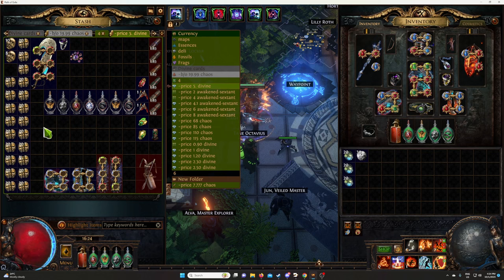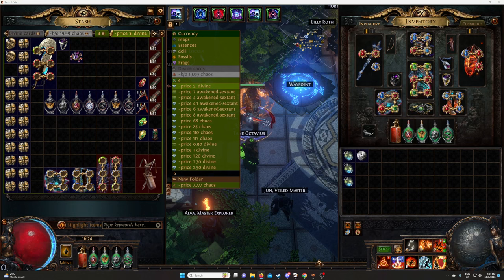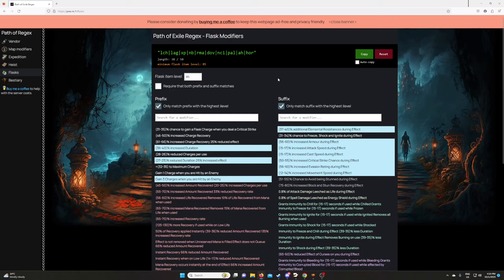The only thing we'll focus on are the flasks. If we go to this website — I'll link it in the description of the video — this is a filter for the flasks. I've used it in a previous video for a beast craft.